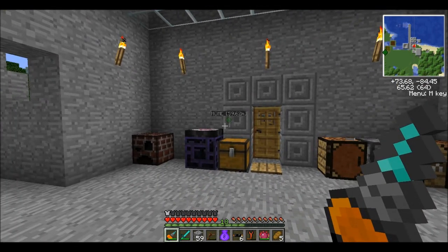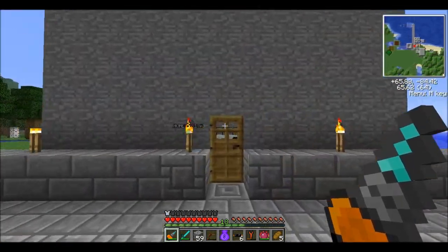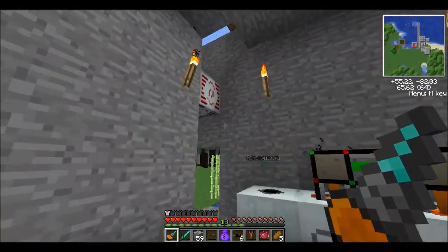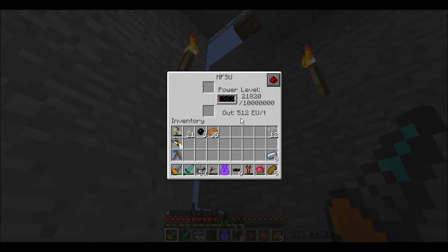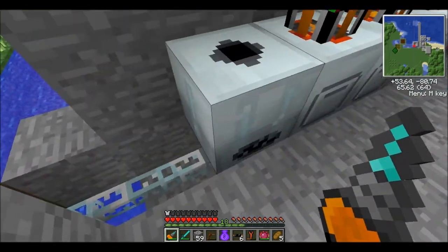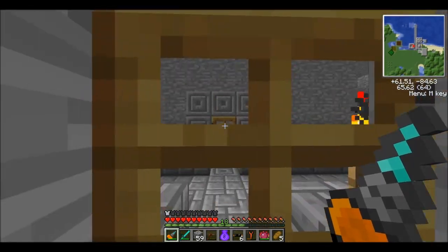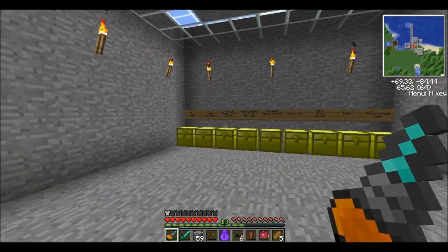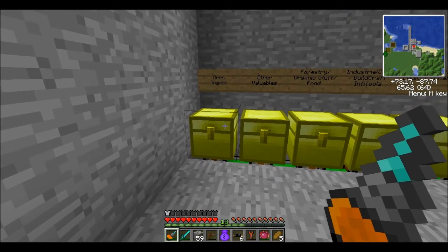But remember how I was saying how there's a low, medium, and high voltage in Industrial Craft? Well, the MFSU, since it's so advanced and so powerful, it outputs at high voltage, which is 512 EU per tick. So this would be too much for these things. What we need to do is use a medium voltage transformer to convert that into medium voltage, and then use the low voltage transformer to convert that medium voltage to low voltage.